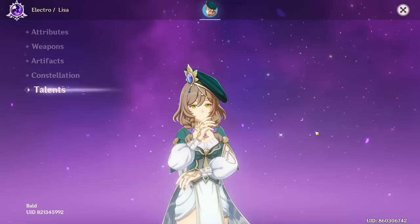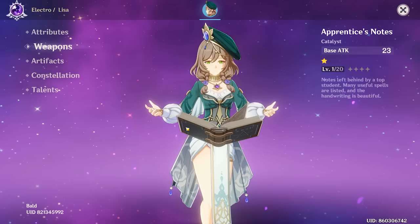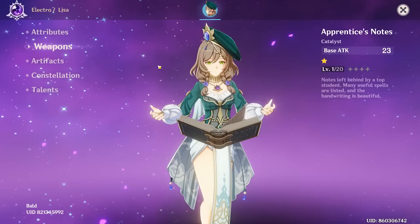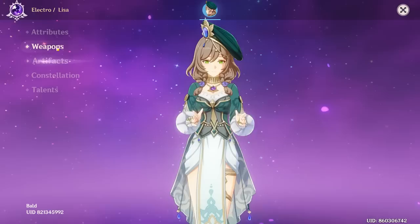Your talents are 7, 8, 6 — not bad. I mean, if you're using Lisa as your main, you're committed to her. You should probably put a weapon on her, like Widsith or Thrilling Tales at least for buffs or something. I'm not a Lisa main DPS main, but I feel like putting an actual weapon on her would help her out. Unless you're switching around — fair enough, I caught you off guard with this review.